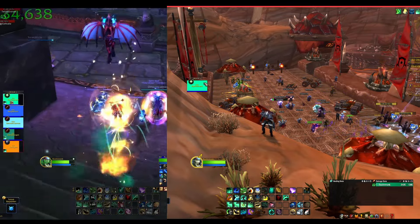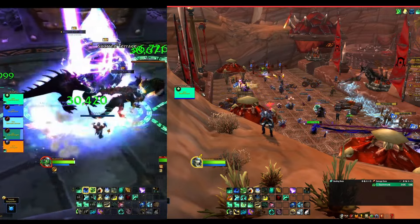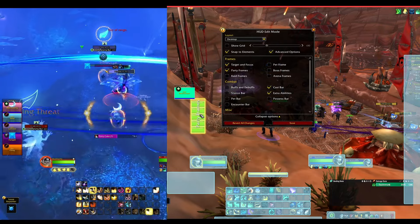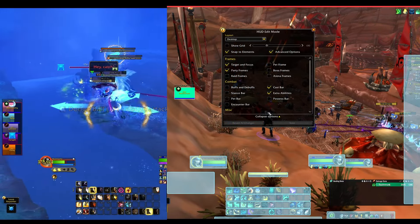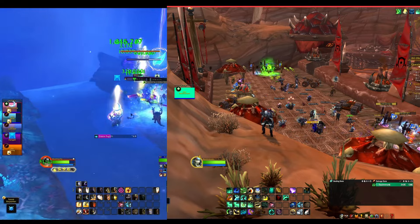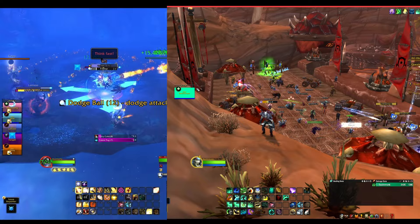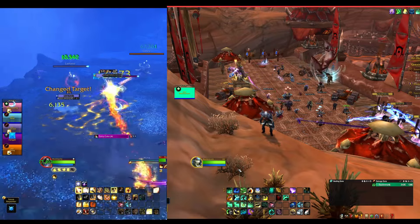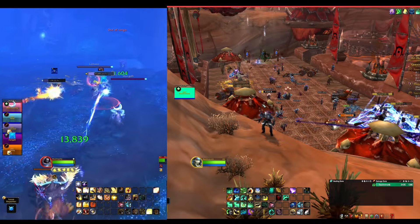My very first tip is to get your unit frames very close to the center of the screen. Mine uses the VuhDo add-on, and you can also do it through edit mode by dragging your party frames close to your character. The reason this is very important is you want very little distance between the mobs you're targeting and your allies. You're going left and right between your targets and allies — the shorter that gap, the more efficiently you can heal.